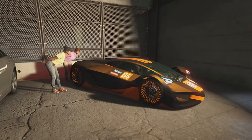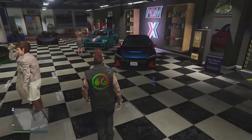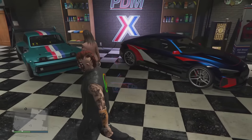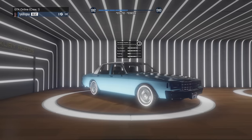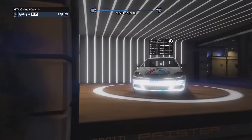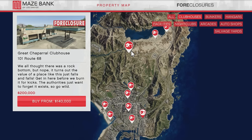Over at the Premium Deluxe Motorsports Simeon showroom, you've got the Coil Raiden, the Coil Voltic, the La Carouse, the Overflowed E Morgan, and the Obey Omnis EGT. The Coil Raiden will be 40% off inside the showroom. Over at Luxury Autos you've got the De Classe Impaler LX — one of my more favorite newer vehicles — and the Karen Astrope GZ.